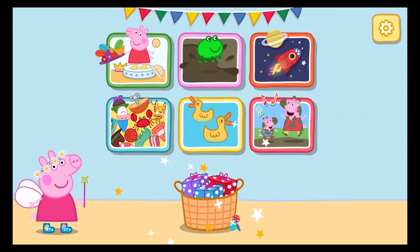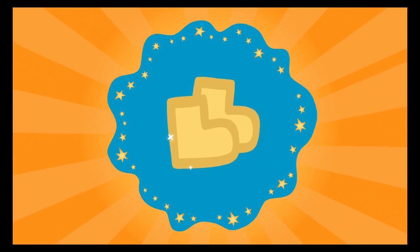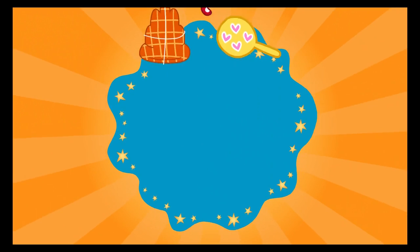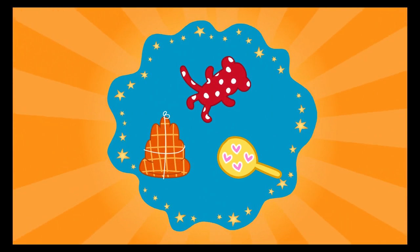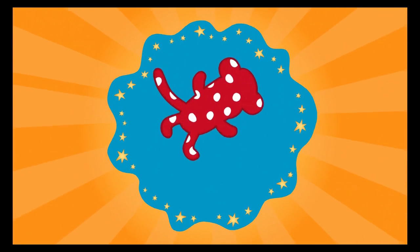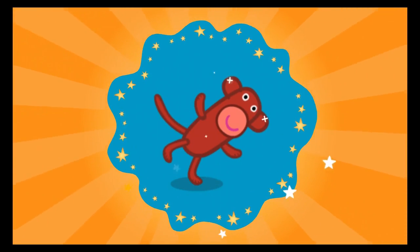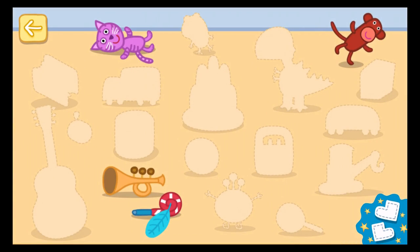Choose a game. Choose a present to unwrap. Brilliant! It is a monkey. Tap your present to see what it does.